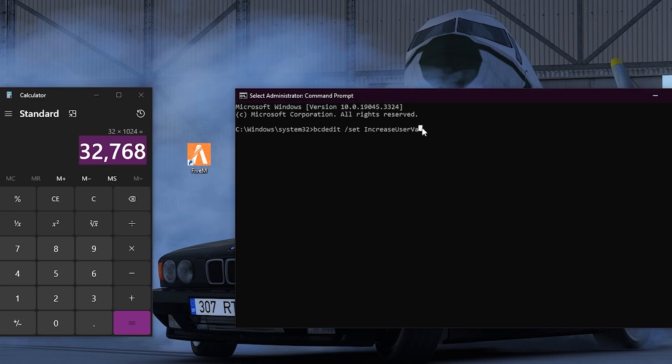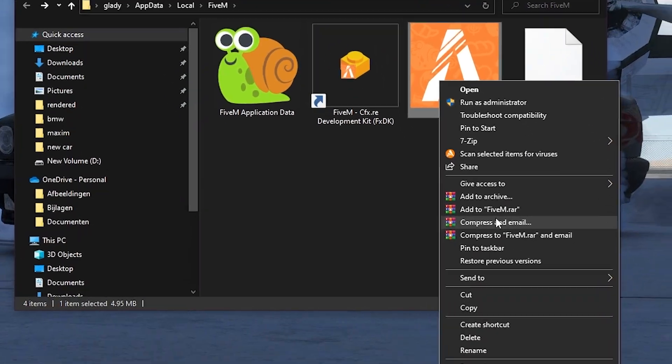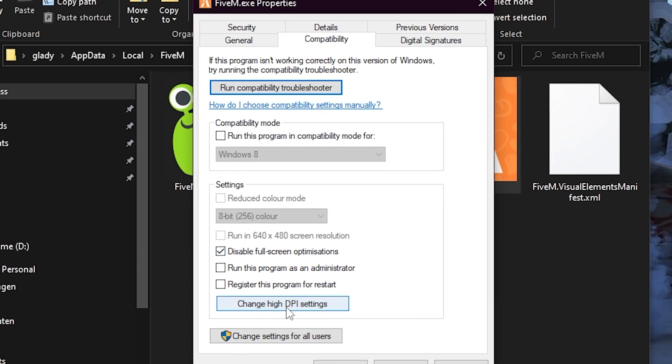Take that calculated number and enter it into the command — the full command will be in the description. After the number, hit spacebar, then type 32768 and press Enter. If it says 'The operation completed successfully,' you're good to go. If not, check what you did wrong. Finally, right-click FiveM, go to Properties, then Compatibility. Disable Full Screen Optimizations, and under Change High DPI Settings, check Override High DPI Scaling Behavior and set it to Application.